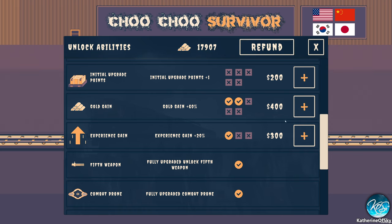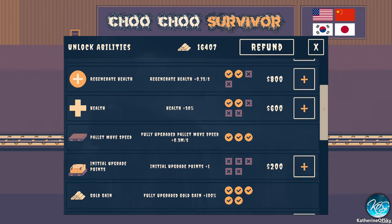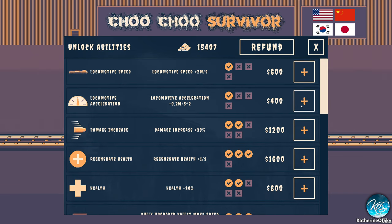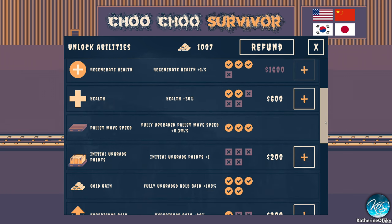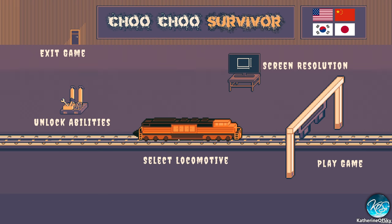I really think getting gold gain up is the most necessary upgrade — and wow, it's so cheap! We can also get initial upgrade points, which might be useful to buy a new gun right off the bat. Regenerative health would be better I think too. Locomotive acceleration — let's get a little bit of that — and speed is also nice. Let's go for broke! Getting a lot of Steam achievements for all this as well. Damage increase — yes! We have a thousand left — let's get health. All right, now we can start the next run!